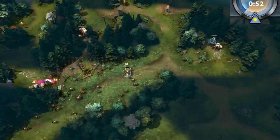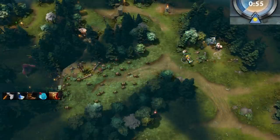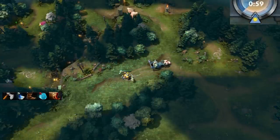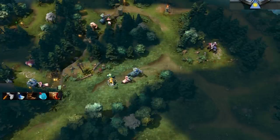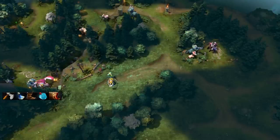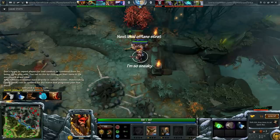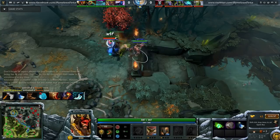All Tinkers should have a Soul Ring — the value you get from this item is insane. But when I jungle Tinker I prefer to go Quelling Blade into boots into bottle into Boots of Travels. Soul Ring works fine but your HP is just too low in case you get ganked. The moment you get Boots of Travels you want to start ganking — 9 out of 10 times early ganking is all about getting your level 4 Heat Seeking Missiles, joining up with your team, throwing down rocket-Rearm-rocket, then TPing back to base. You'll have enough mana to do this even without Soul Ring. After I get my Boots of Travels I get a Soul Ring and then a Blink Dagger — this is my standard opening on Tinker every game.